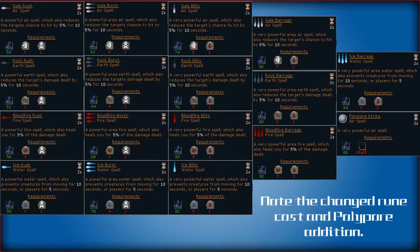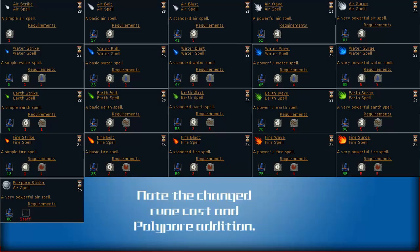Magic spells have been changed in the ancient and regular spell books, with two spells being removed and one added. The two removed spells are the miasmic type spells from the ancient spell book and the energy transfer spell from the lunar spell book. The added spell is the polypore spell, as it is no longer tied directly into the staff, but the staff is still needed as a cast requirement.